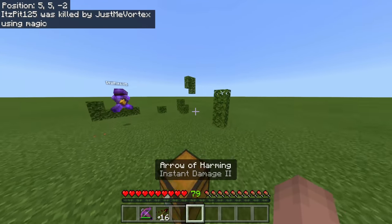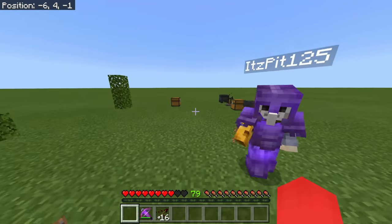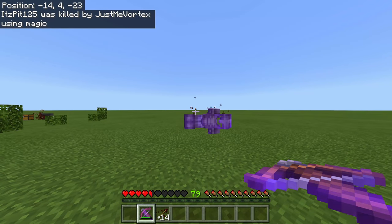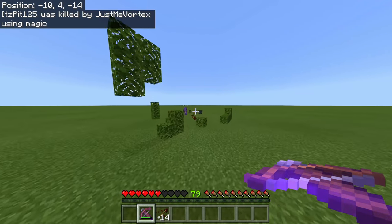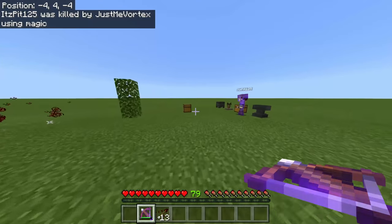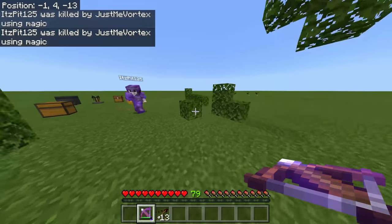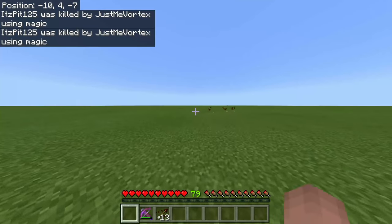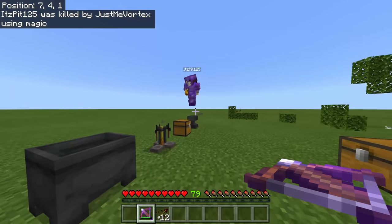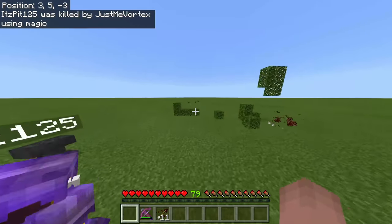This is the most broken thing in the game. He can literally just start fighting me — I have nothing, I'm just running away, and I pull this out and it's an insta-kill. You literally cannot do anything about it. The only way to survive is with a god apple and a Totem — you live on one and a half hearts with five golden hearts. But you still reload in less than one second and you're dead.